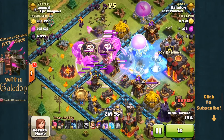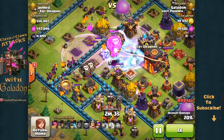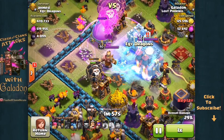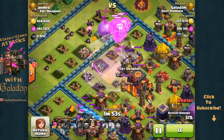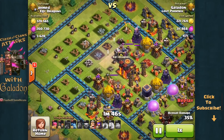Moving towards the center, first freeze down grabs three defensive structures. But as the last rage spell goes down, watch the second freeze spell completely fail — missing not only the far inferno tower but the archer queen. I easily could have frozen both inferno towers and the archer queen. And now I still have that air sweeper going to work on my units. A pretty efficient placement of air sweepers in this base does not help me out at all.